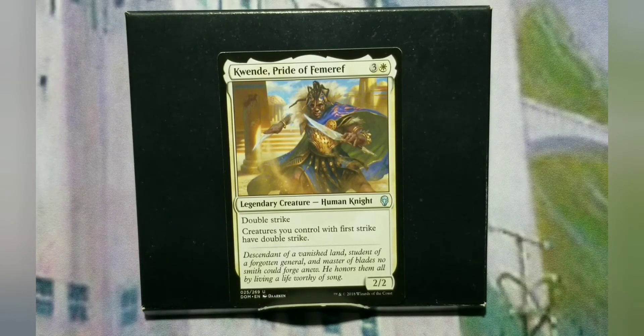So let's talk about Quende. It is mono-white, as I said. It's a human knight, 2-2 for 4. It has double strike, which is always fun in combat, and it gives creatures that you control with first strike double strike.